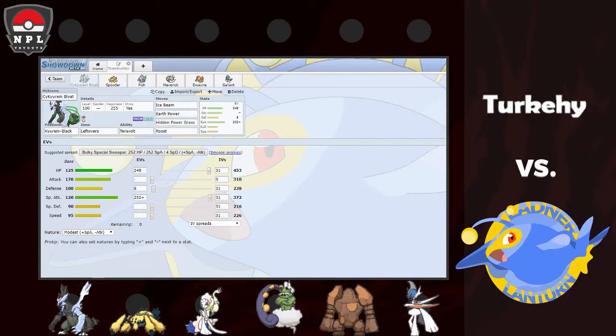What's up guys, this is Yin here, coach of your Ladner Lantern, bringing you the team builder portion of our first match for the NPL tryout tournament, taking on Turkey. I'm not entirely sure what Turkey's team name is — I didn't see a logo posted, so I'm just going to assume there isn't one and go from there.